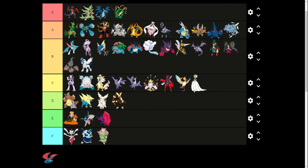Mega Gardevoir — they just kind of gave it a dress. I wish they had done a little bit more like they did with Gallade. Mega Gallade looks better than Mega Gardevoir in my opinion. Same thing with Mega Salamence — they just inverted its wings and gave it like a little vest. I feel like they could have done more, like they did with Garchomp, Tyranitar, and Rayquaza. Looks cool, but they could have done more.